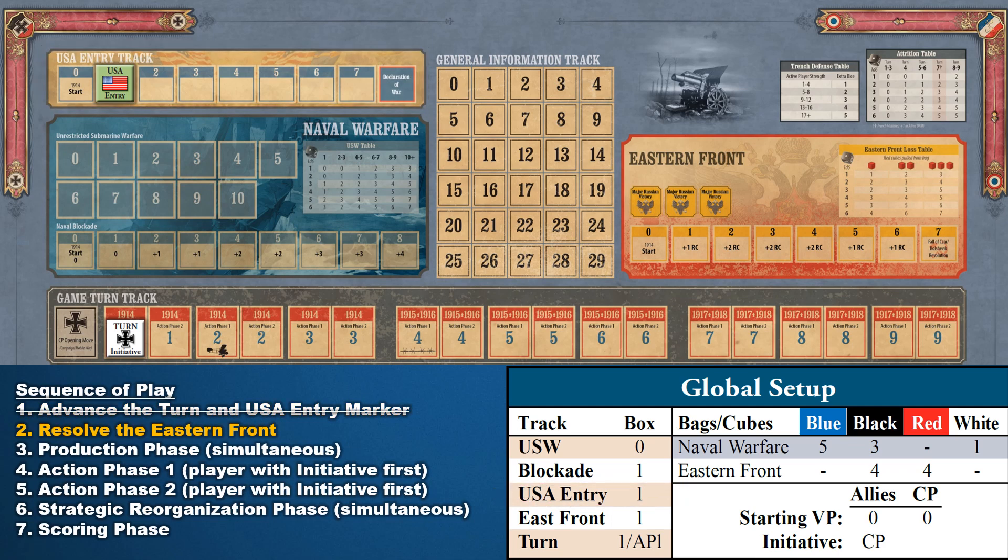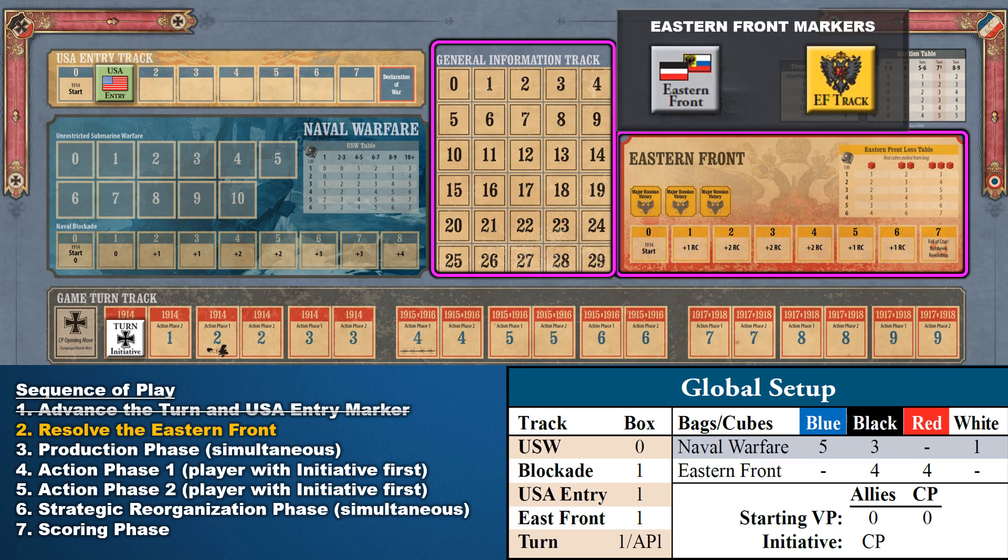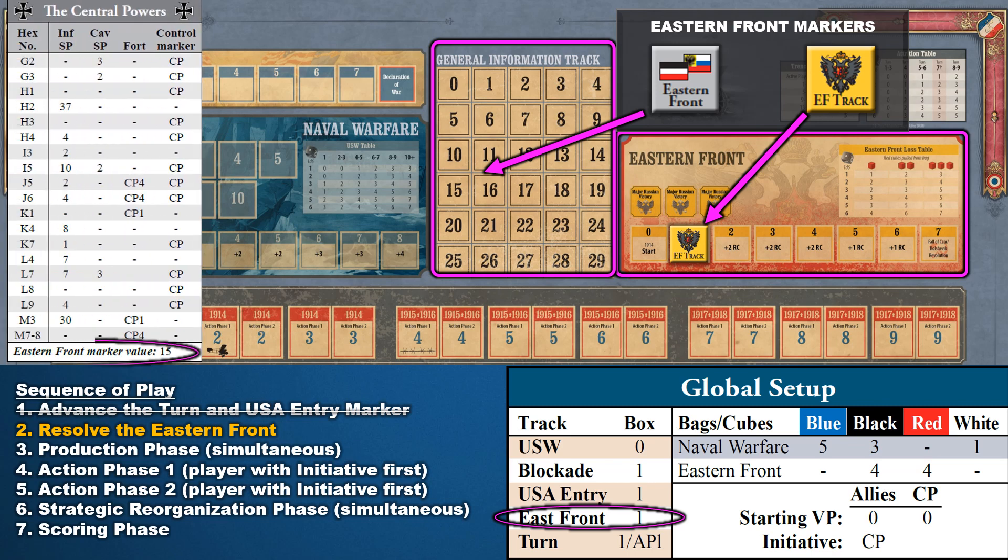The next step in the sequence of play is to resolve the Eastern Front. The sections to set up for this step are the General Information Track and the Eastern Front Panel. This requires a special marker for each section. The Gold EF Track Marker is used for the Eastern Front Panel. Referencing the Global Setup Table, place this marker on Space 1. The second marker is a Great Eastern Front Marker. Although it's a little confusing, this marker actually belongs on the General Information Track. Its position is shown at the bottom of the Central Powers Main Board Setup Table. For the introductory scenario, place the Central Powers Marker on Space 15. Now let's learn how the Eastern Front functions.